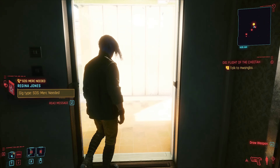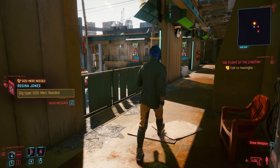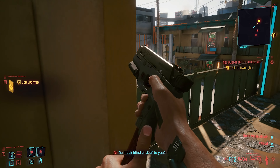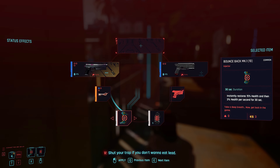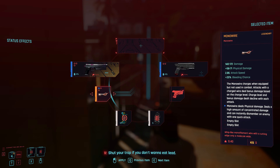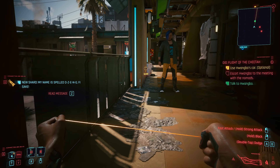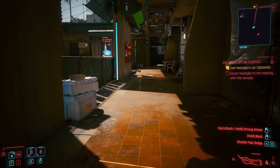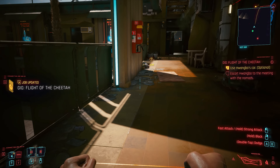Patch 1.05 has officially arrived on Google Stadia, bringing plenty of bug fixes and tweaks to the Stadia version of the game. There are two major changes within this patch I want to focus on. First up is the addition of a field of view slider — you can now go from 80 to 70. Yes, that's right, it can only go lower.